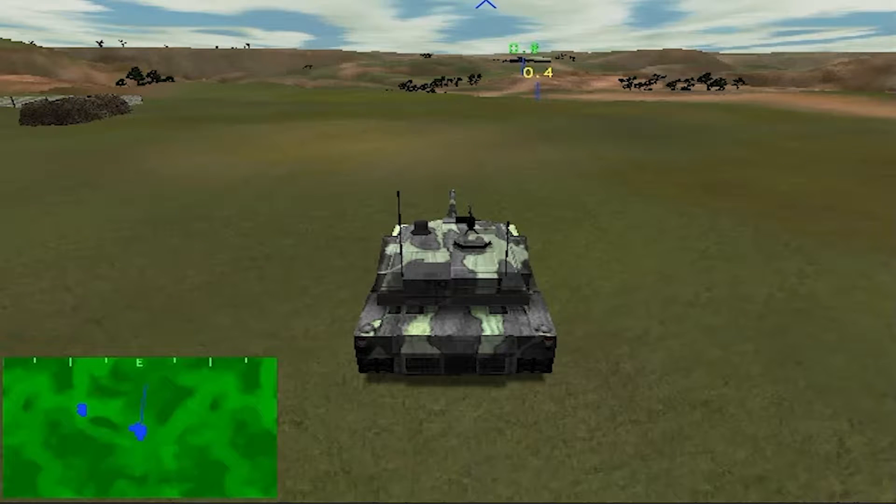Today, we are going to practice formation control of your platoon, and the basic use of the IVIS, or the Intravehicular Information System. You will be commanding a full platoon of four M1A2s. When going into battle, you want your platoon in the best possible formation to knock out the enemy and to minimize allied casualties.